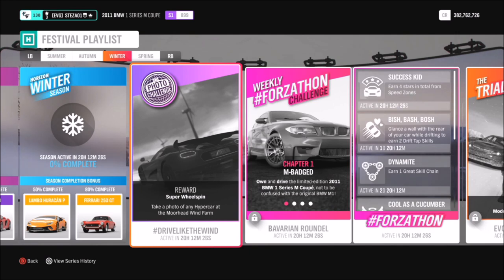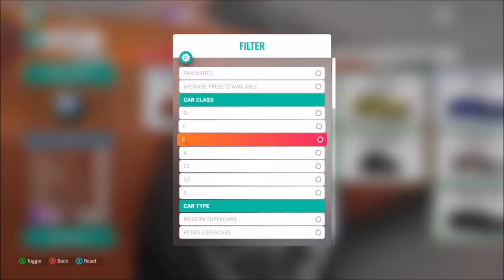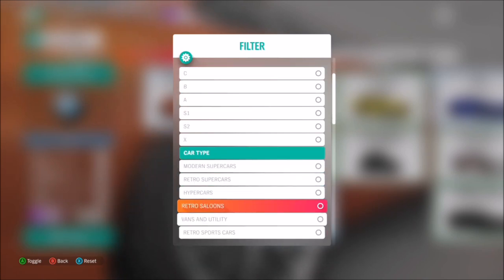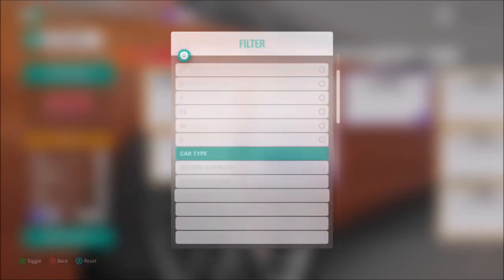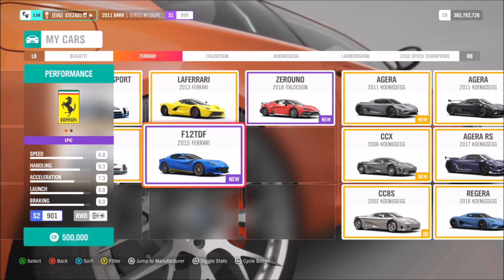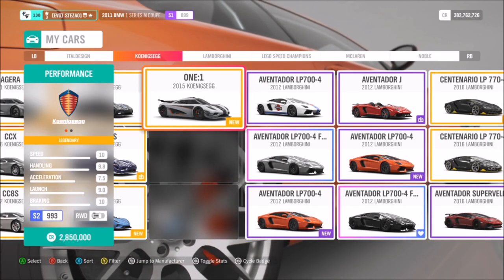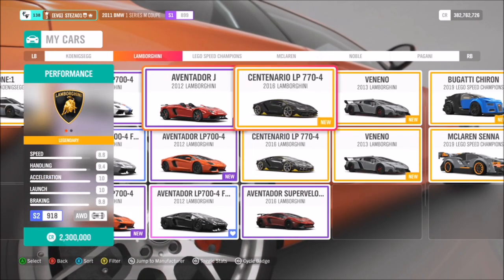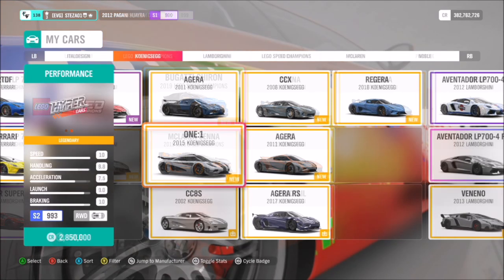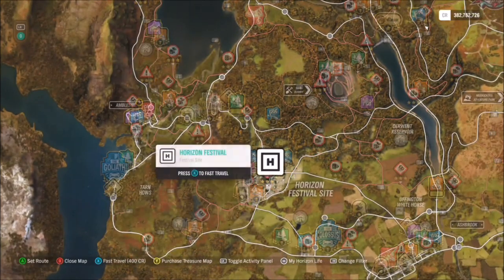First, let's pick a hypercar to use for this challenge. When you enter your garage, filter to show hypercars and you'll have plenty to pick from. If not, hop into the auto show and do the same thing — filter to hypercars. There's also always some for sale in the auction house. I went for my Koenigsegg One:1, but you can use whichever hypercar you want — that's all that matters.